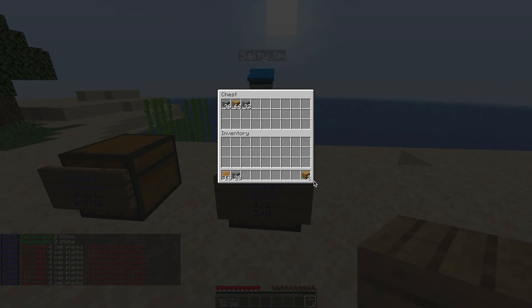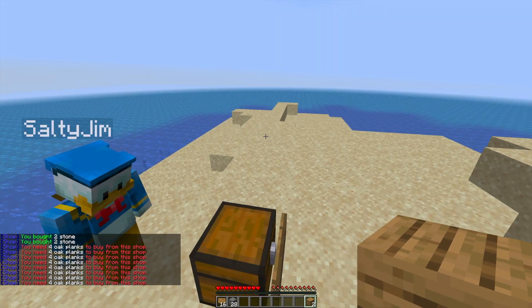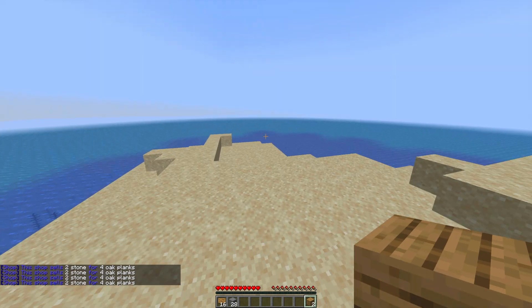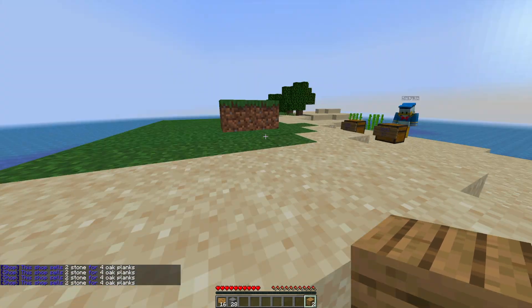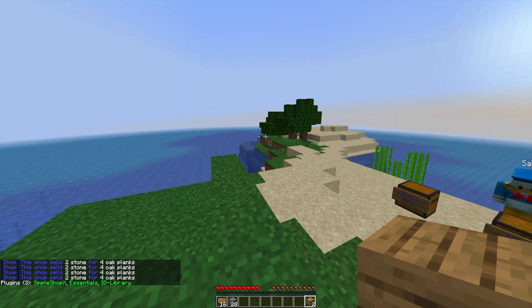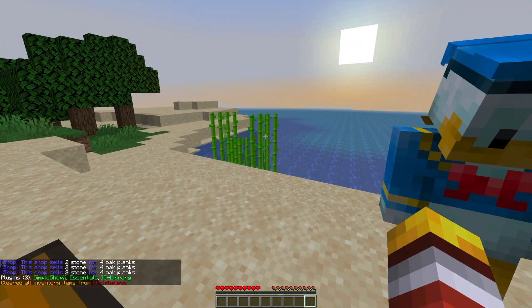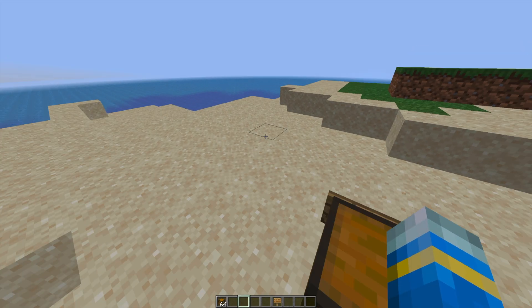Now we are out of planks we cannot buy any more, and that is how you do it. You set up a shop and fill it with all of the items that you want to sell — in this case all of the stone — and in return we will get oak planks. That is how you would create your own shop.